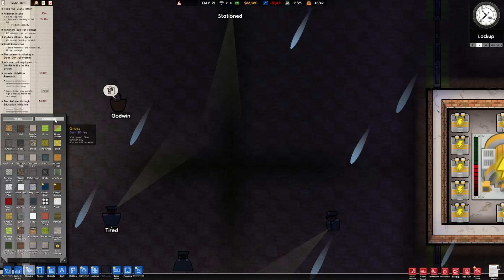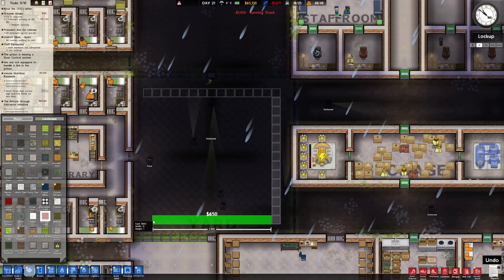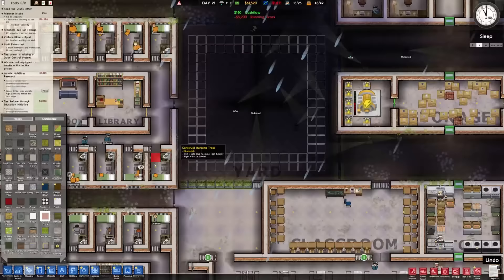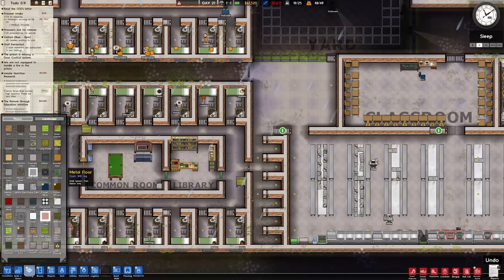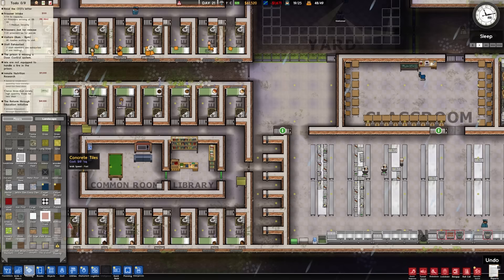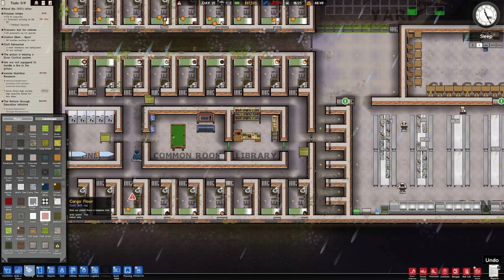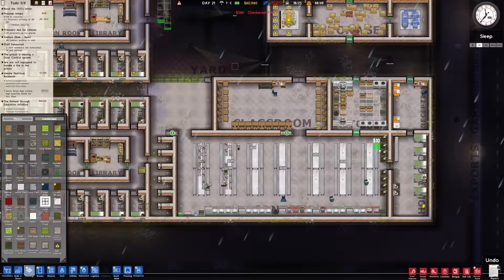So if we go out to the yard, I believe one of these is like a running track or something. You can walk really fast on it - if your guys want to run. So if we just did a little ring around the outside, give them a nice thing to do. You can put different tiles down in the prison to either speed up or slow down. Walk speed: metal floor is fast, concrete floor is fast, sandstone/gravel is slow, road is normal. There's carpet. Checkered floor - fast walk speed in the kitchen. Let's burn our money on putting checkered floors down in the kitchens and canteens.